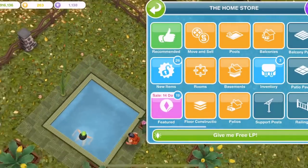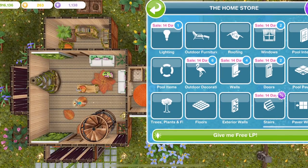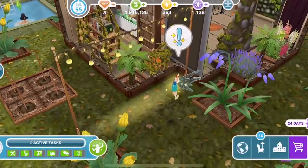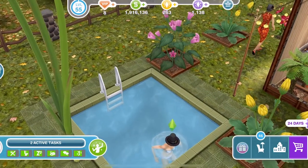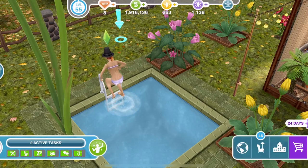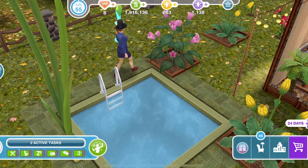You do need to put some ladders down, otherwise your sims cannot get out of the pool themselves. Go into your home store and into the pool items tab — you'll find pool ladders that you can place down. For your sim to come out, just click 'out of the pool' and they will swim over to the steps and climb out.